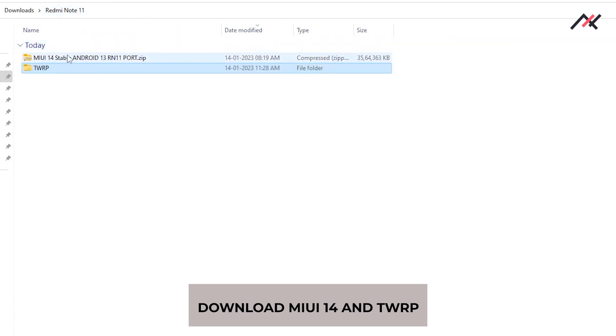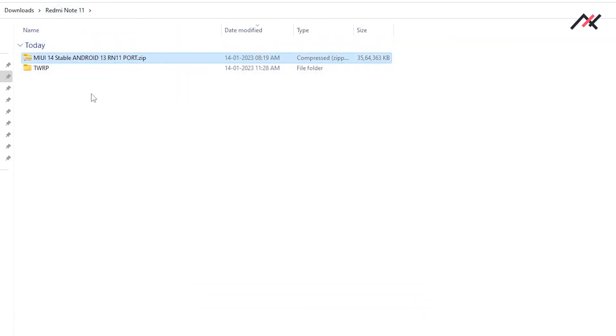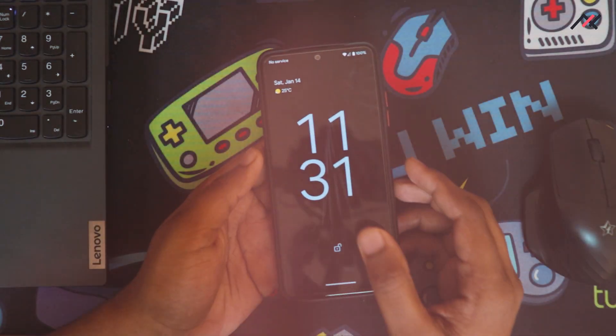Here I have the TWRP and the ROM - it's nearly 3.4 GB, downloaded from Google Drive, so it downloaded fast. I'm going to start with my device which currently has Pixel Experience on it.